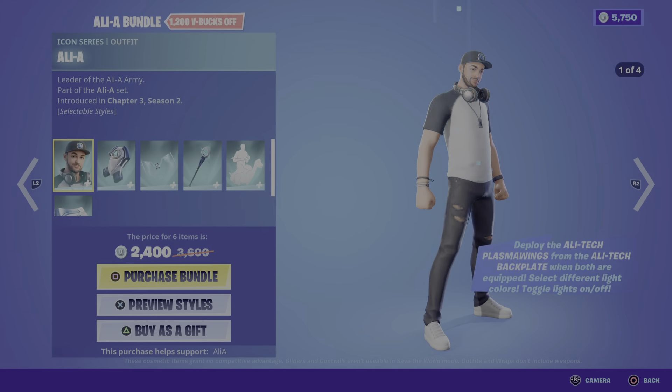To be honest, this is totally worth a higher price tag, but it's not, so it's definitely a steal. I'm going to be buying it for you guys: Ali-A, Ali Tech backplate, Ali Tech plasma links, Ali Tech staff, little diplo, oculus, and the blue A. Remember, if you're going to buy any of Ali-A's items, use code Ali-A.